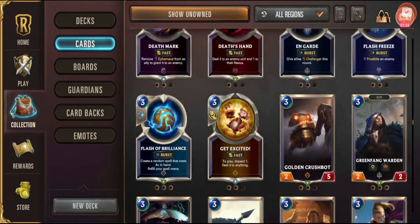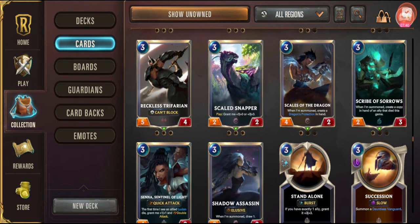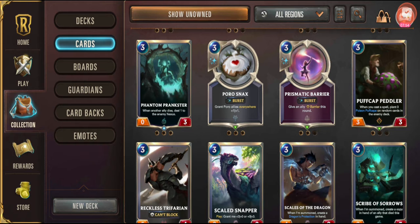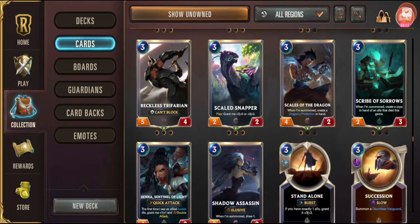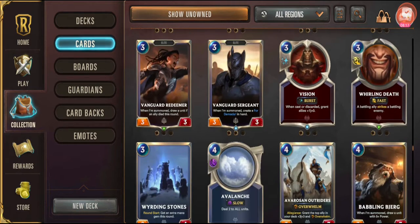There are tons of three-cost cards, and the problem I kept running into was not having enough one and two cost cards. I'd play a three-cost card on three mana, another on four mana, another on five — meanwhile my opponent played a four-cost and a five-cost card and I only had threes. I got taken down so frequently. There are some really good three-cost cards, but you really have to manage and not over-commit to them, especially in the cheapo deck.